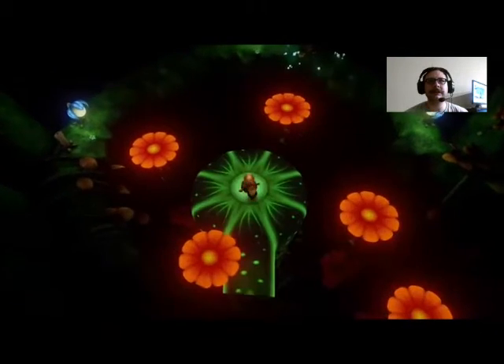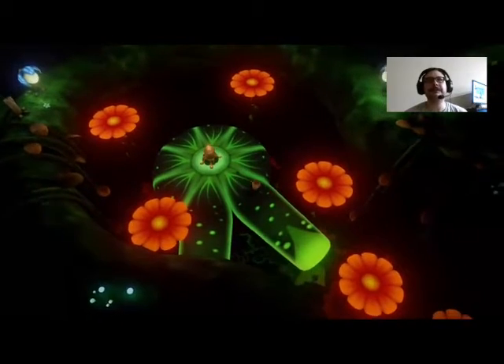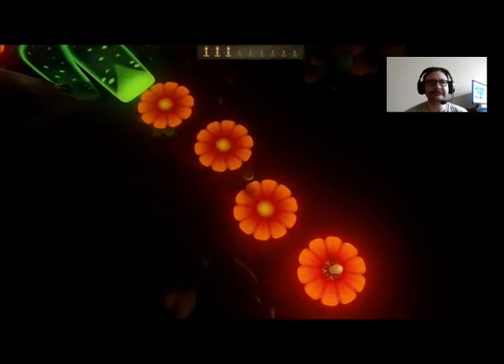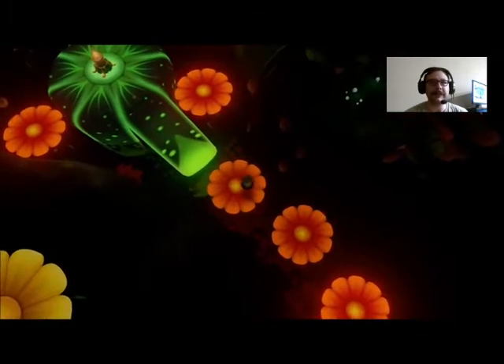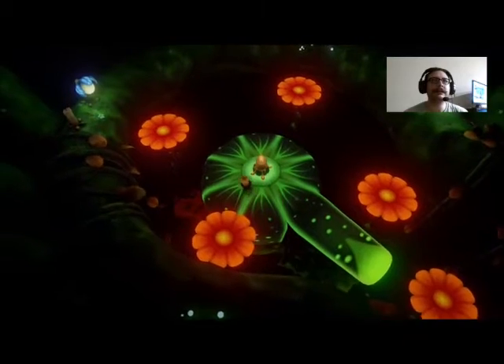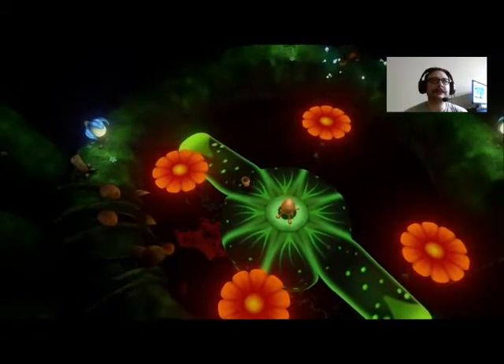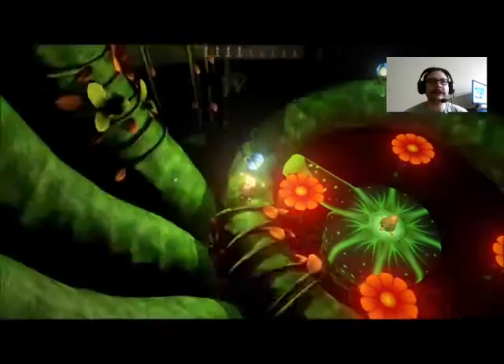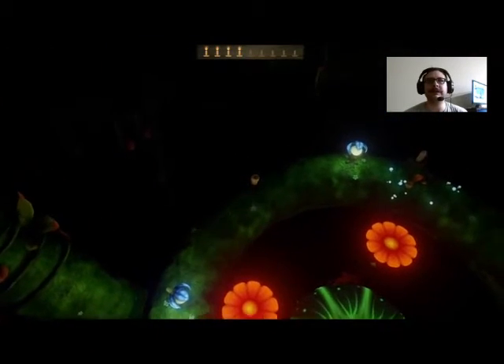We're gonna go ahead and hit — stand on this leaf, flash, and then we're gonna be able to get this little guy. Make our way back and then we're gonna — this leaf, we're gonna make our way up this way. That little guy — follow the horn around.